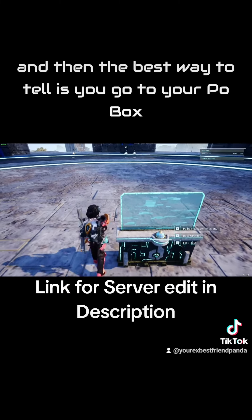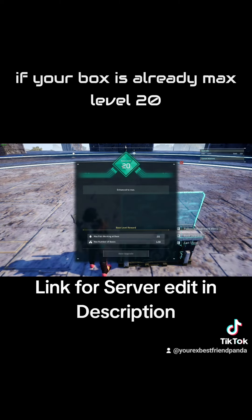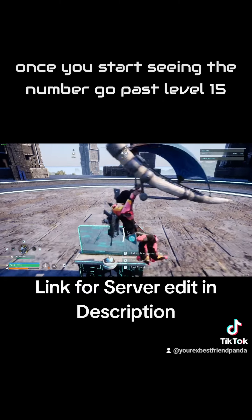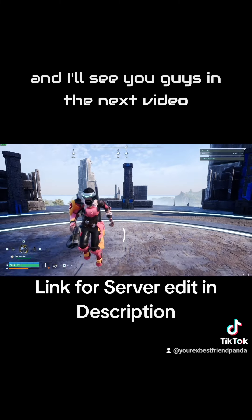Once you log in, the best way to tell if it worked is to go to your power box and press V like you're going to upgrade. If your box is already max level 20, you'll see it there. If not, you'll just have to find out once you start seeing the number go past level 15. Aside from that, you guys take it easy and I'll see you in the next video.